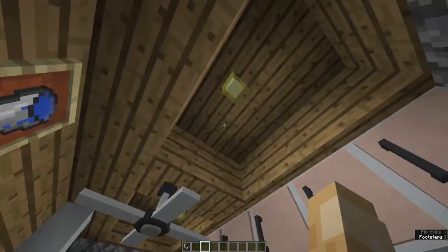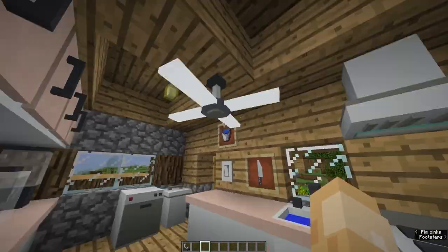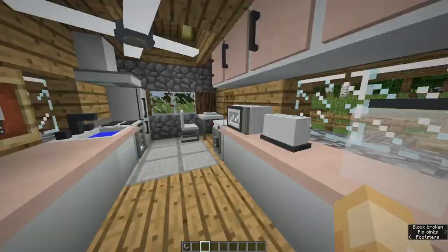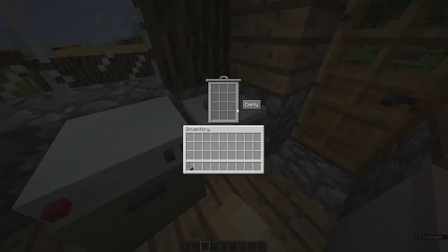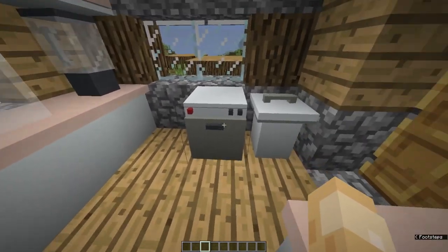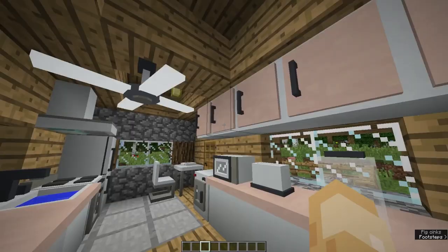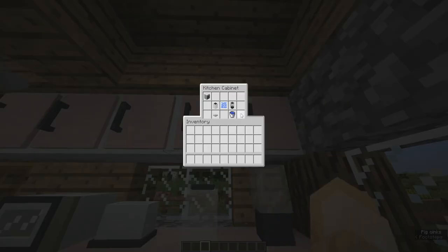Here we are in the kitchen. First I'll turn on the lights — we actually have a working ceiling fan that starts to spin rapidly, which is pretty cool. Over here we have the bin, which works like a trash can: press empty and it deletes your items. Then there's the dishwasher, where you can put tools and elytra to repair them, just like the washing machine using soapy water.